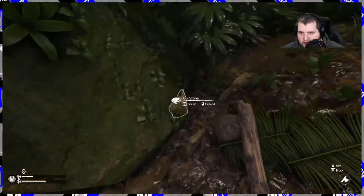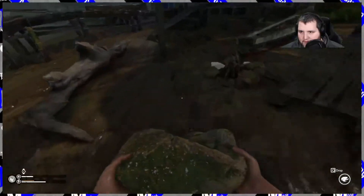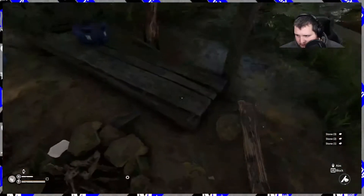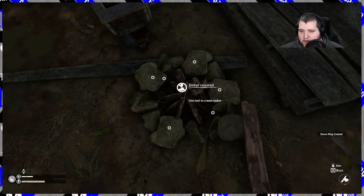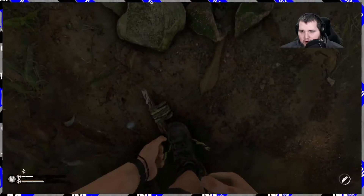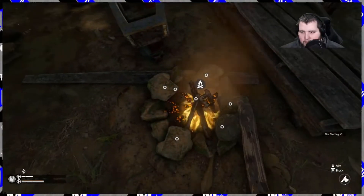Oh, what's this here? A big stone. We can harvest that — should get a few little stones out of it. Harvest. There we go. There should be enough stones to finish this off. Boom. Done. Let's try this again, get the fire going. Use that. Dried leaves. Come on, be the ember. Got it! Perfect.